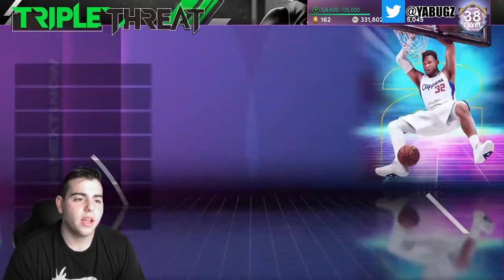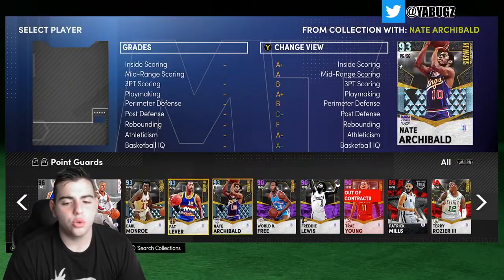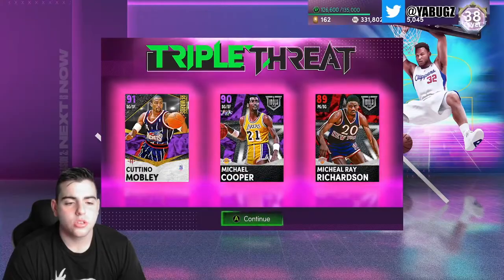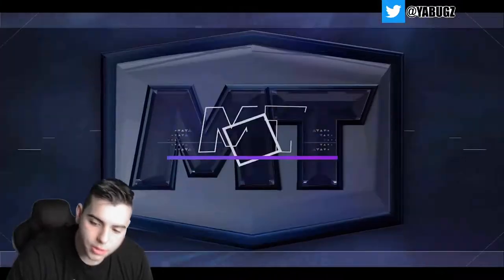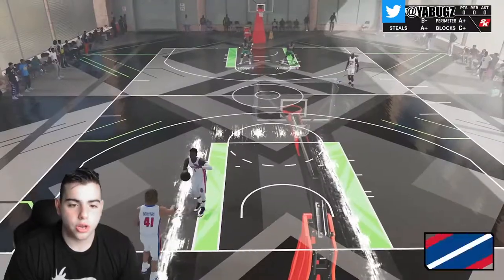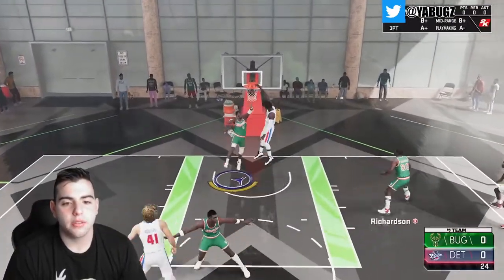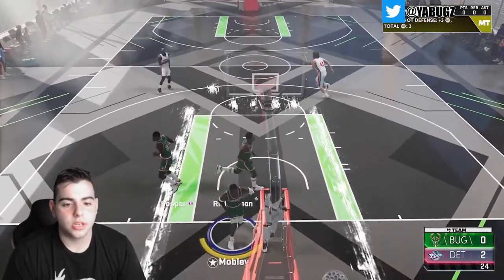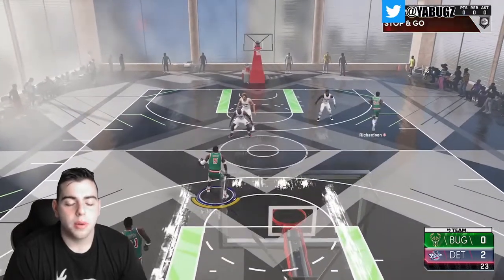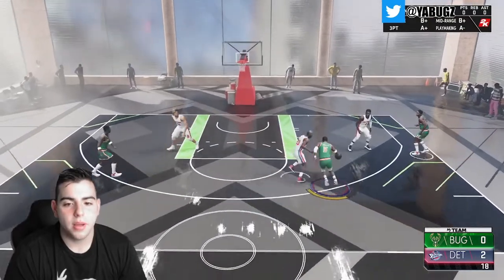The next pro is the shot meter. We're gonna go into a quick Triple Threat offline game to show you how fast we actually load into the game. Look how fast we load up — we are in the game already. One con though: this court looks embarrassing, like a sauna — they should definitely upgrade it.